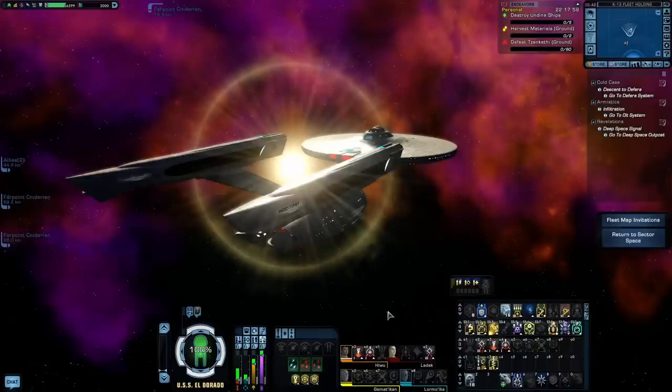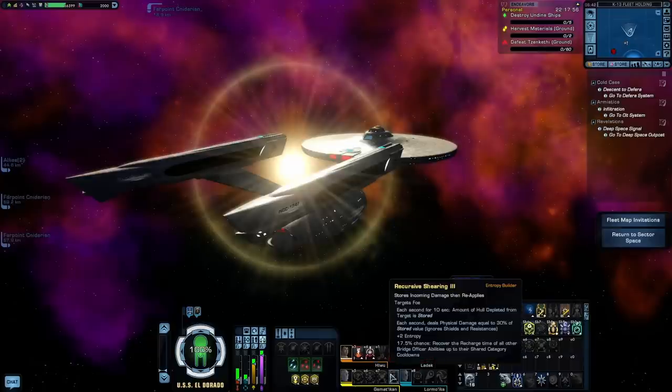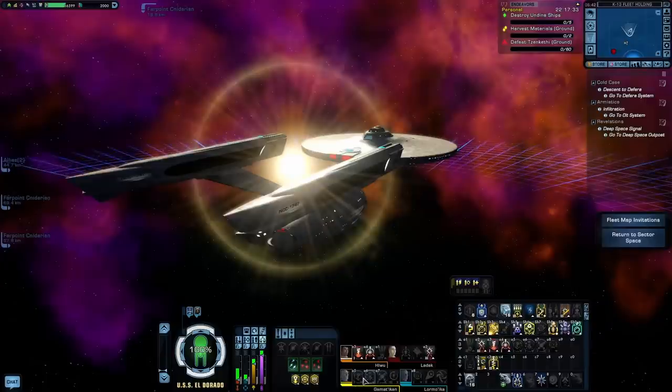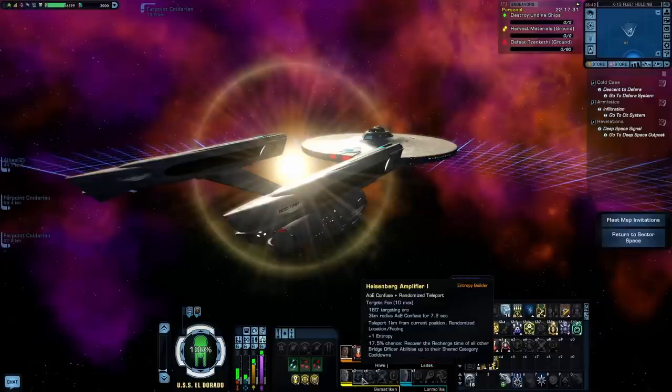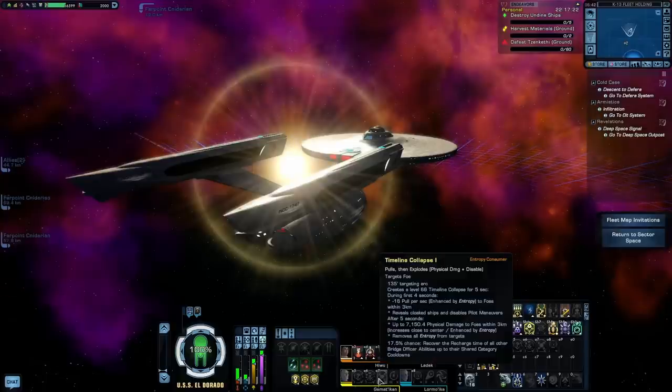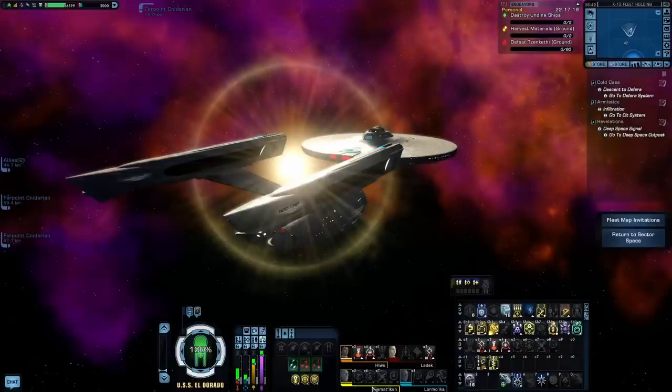On cruisers and escorts, Temporal is pretty nice for an energy weapon build like Beam Overload or Cannon Scatter Volley, but that's mostly because Temporal really isn't well suited for anything else on its own. The thing that really makes Temporal seating so special is Recursive Shearing. What it does is mark a target and for the next 10 seconds it will accumulate a buildup of damage — from any source, you or any friendlies firing on the same target. It'll build up a portion of all that damage and then deal it in one massive blow of physical damage. Another really nice thing about Temporal is its Unconventional Systems triggers — like Intel, Temporal also has three individual abilities that will trigger that trait.